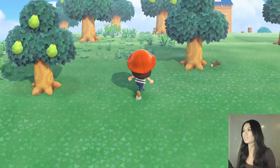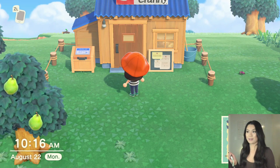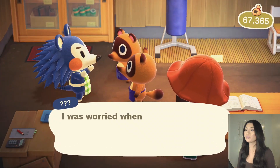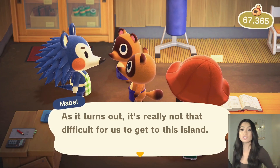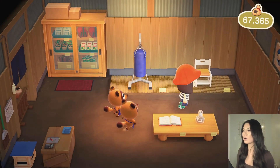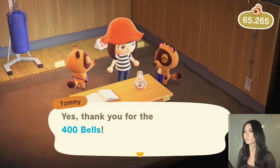Let's head over and look at the new shop. It's so cute. I wish this was an option — I wish we were able to keep it like this because there's a lot of themes out there that could really use this shop and it could fit into their aesthetic so well. The Able Sisters are here too. Of course, conveniently, it's really not that difficult for us to get to this island — so how come nothing was done in the first place? How come you guys were all waiting for me to get here? Let's see what we can buy.